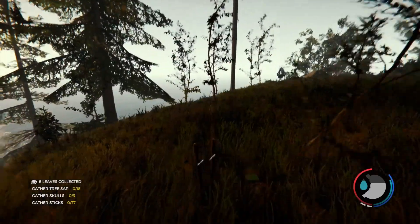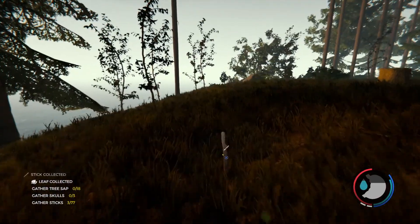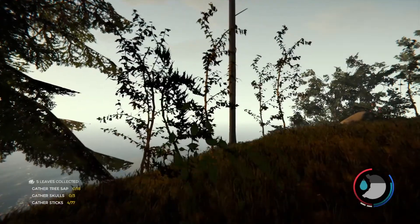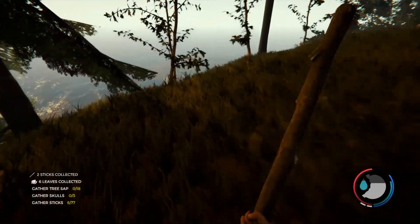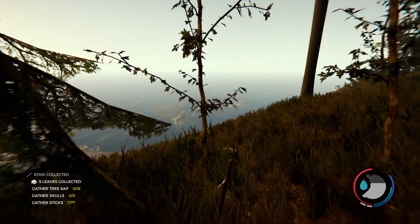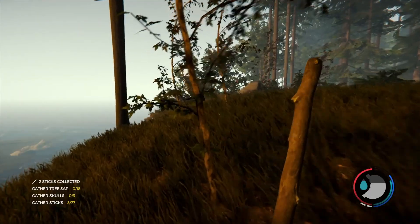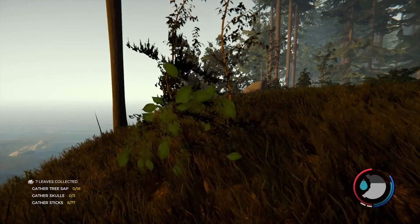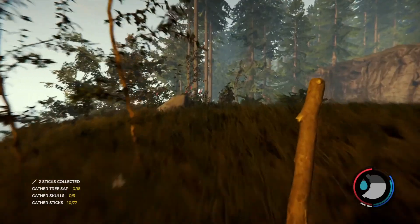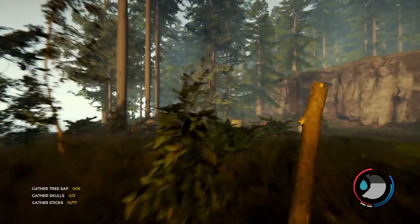If you're wondering why I'm using the stick to get these little trees down instead of the axe - it's because you can build up your strength better since you're taking more swings. Plus I'm also getting leaves every time I hit the trees. I can only carry 10 sticks though, that is the problem.